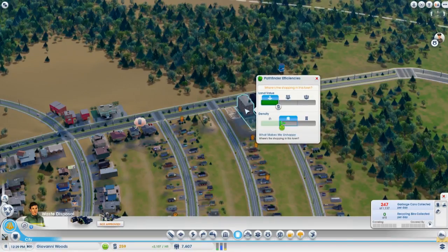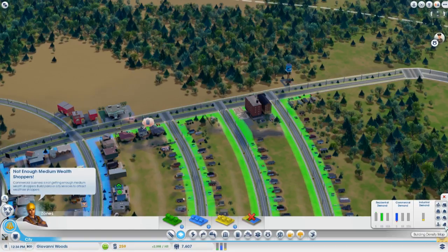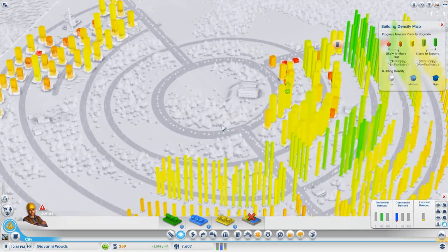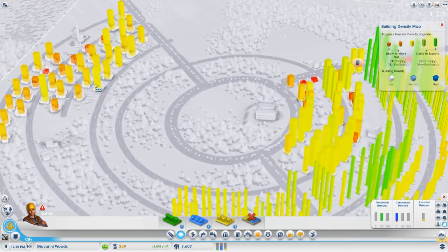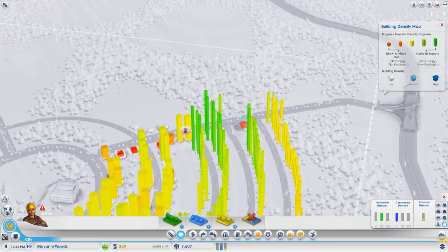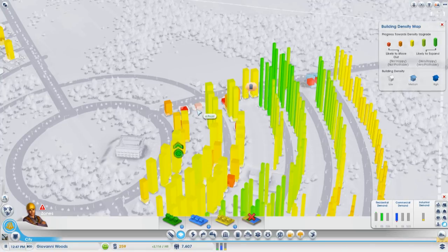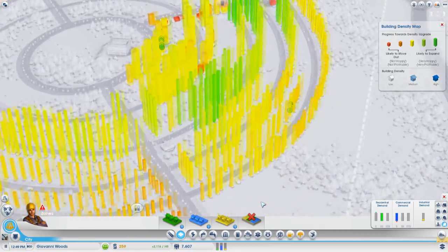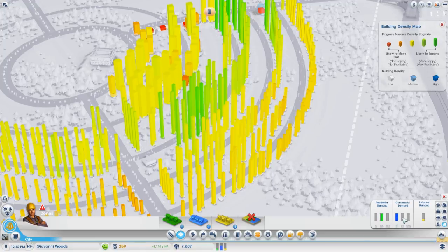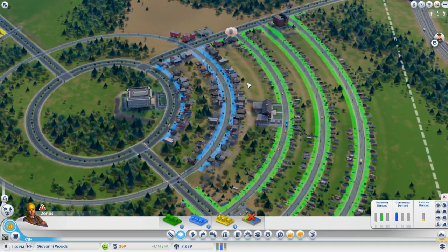We're still creating two thousand dollars an in-game hour. We're getting some better density - medium density moving up. We'll be able to see this if we go to the zones building density map. Not only does this look extremely good with all these little columns, it's so clean - that's what I like. The greener it is, the more likely it is to expand - people are very happy and profitable in terms of rent. Where there's red, that's not good - people are going to be moving out. There's a big demand for low-wealth commercial.